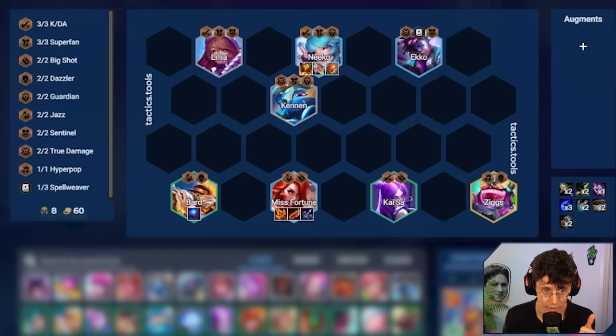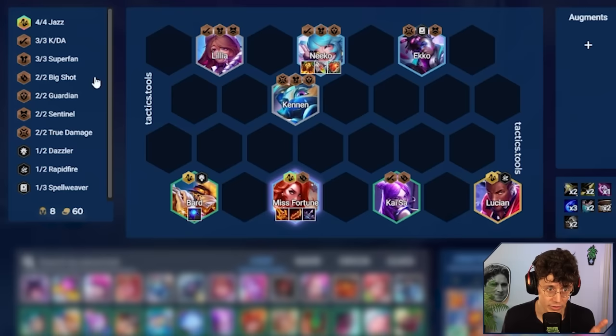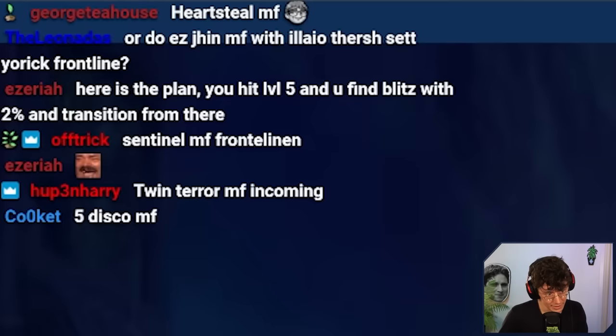Then level up to 8 and either play Ziggs for even more traits — fits very nicely, gets Dazzler and Hyperpop — or you can play Lucian, and this is when your MF is Jazz MF, because that gives you four Jazz which is really strong. If we play this board and hit, we can definitely squeeze out a first. It's a very strong board. Chat is suggesting Twin Terror MF, Five Disco MF — so many good ideas. Love everything I'm seeing from chat.